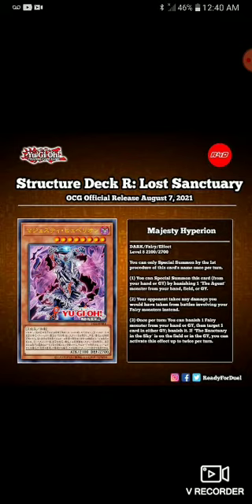So you can banish cards from either your or your opponent's graveyard, and if Sanctuary in the Sky is on the field or graveyard you can do it twice — that's not bad. It would be better if it were a quick effect, because then you could stop your opponent from doing certain things by removing key cards from their graveyard, and you might even be able to further your own plays by doing that too.